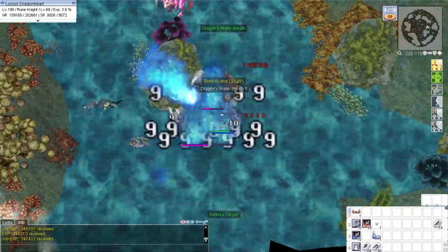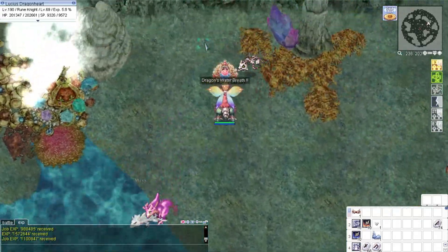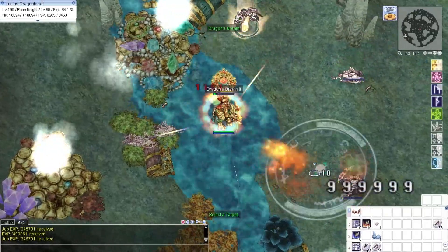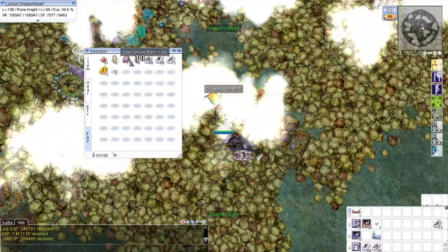However, I am not using the Turisus runstone yet, because there is still an active Lux Anima buff. Hitting the monsters here with Neutral Water Dragon Breath, then using Fire Dragon Breath through the Silver Aciduses.